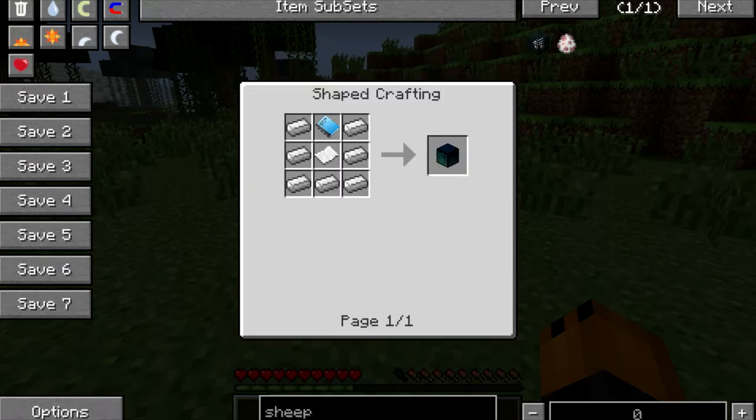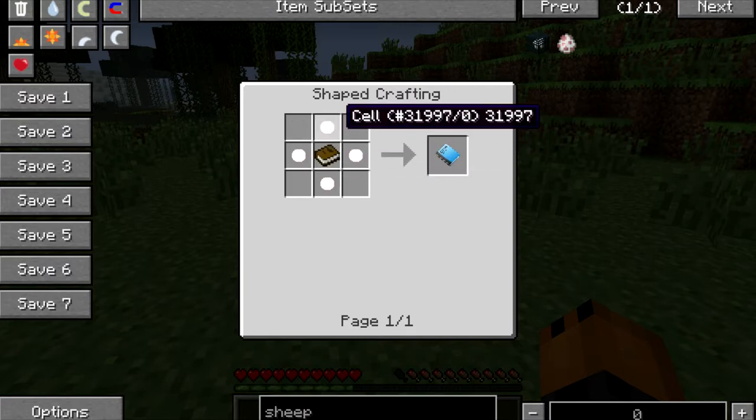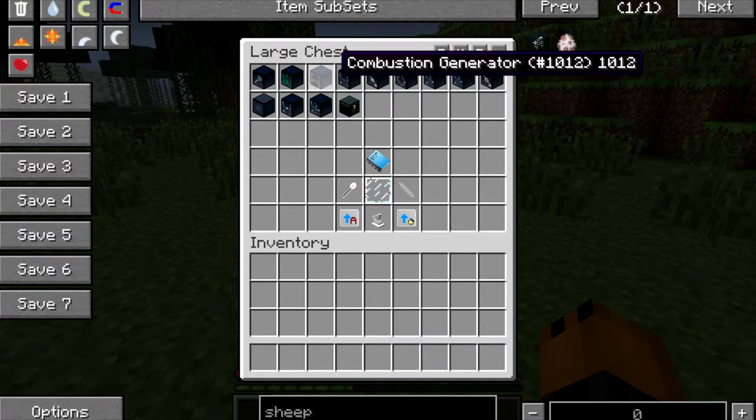To make a DNA Decrypter, you're going to need 1 basic DNA dictionary with 7 iron and a piece of paper. To make the basic DNA dictionary, you're going to need 4 cells and a book — I'll show you how to make the cells later.